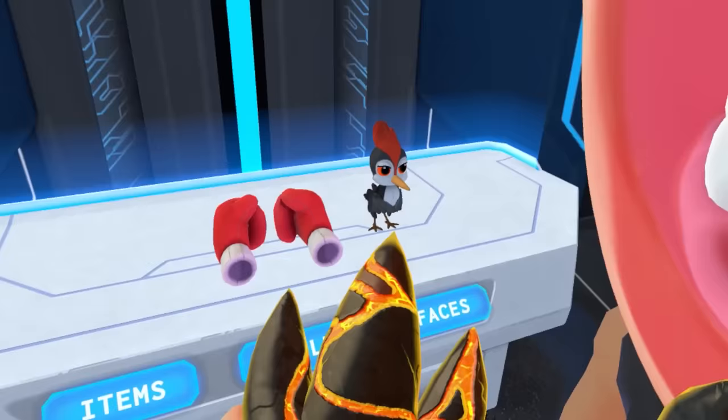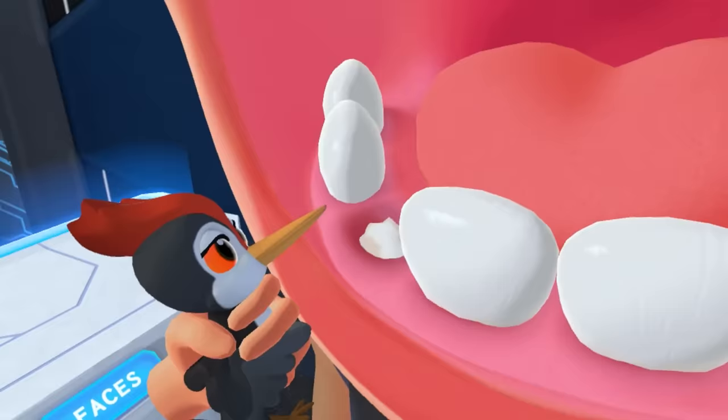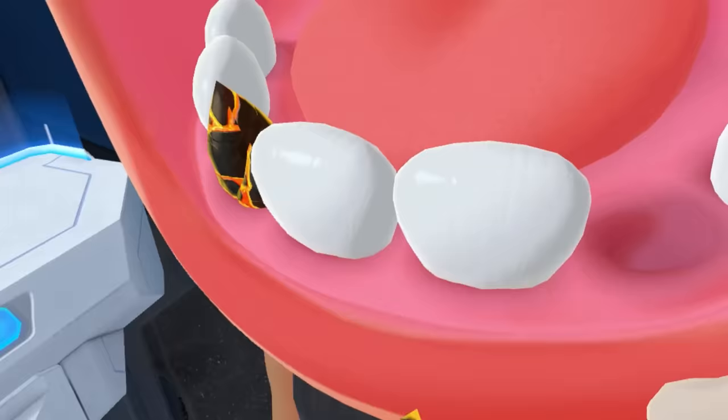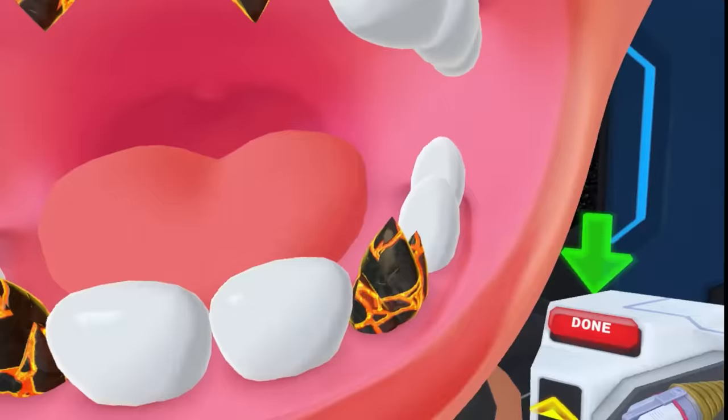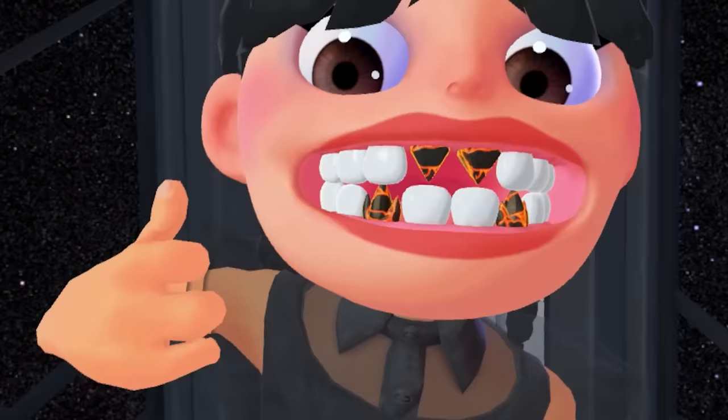Oh my god — where'd the bird come from? What is this? He chisels out the teeth. We're gonna reuse him in a minute. Let's just get rid of these. Put those teeth in. This game's really cool — you get like weird tools and stuff. Throw that in. I think we're done. I think we did perfectly. How'd we go? Is that what you wanted? That looks pretty good to me. Lava mouth. Nice.